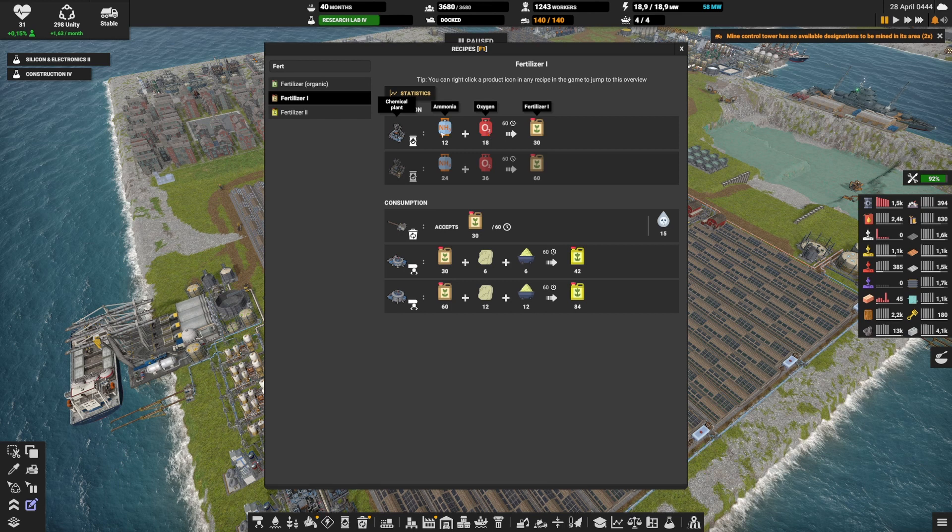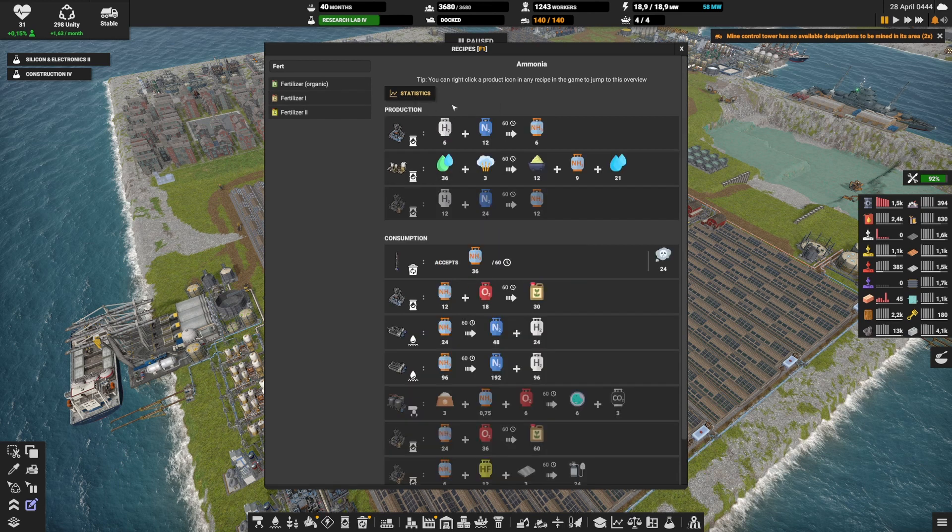Ammonia is not so easy. There are actually two ways to make it. The first is sour water: transform it with a bit of steam into ammonia. By the way, it will also create sulfur, which we need. This is what we've been using in our diesel production.